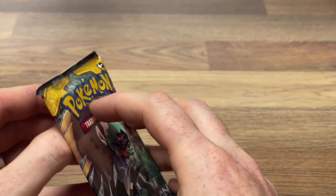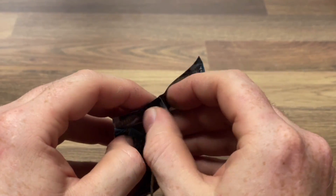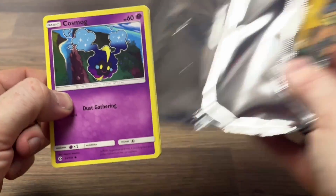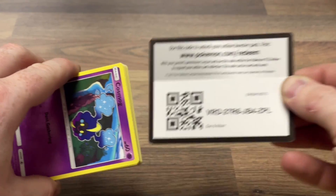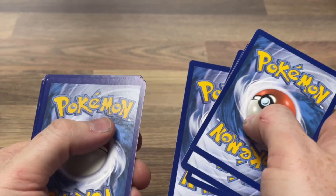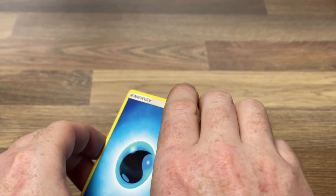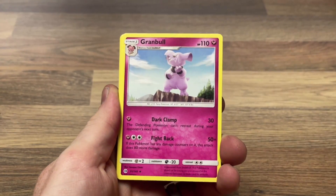We are going to go into the 2017 Sun and Moon pack next. I got good at getting into these and all of a sudden I just can't. Code card — one, two, three, four. I know why they're so dented on the corners — obviously they go into a tin. If you want decent cards, tins probably aren't the best things to buy because they're dented. We have a Water Energy and a Grimer.